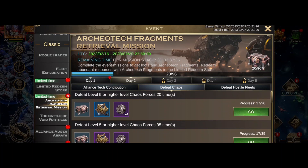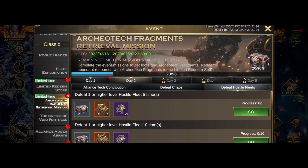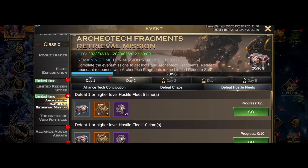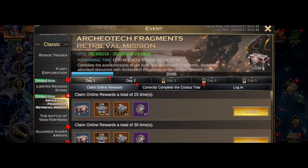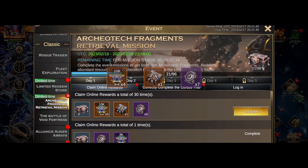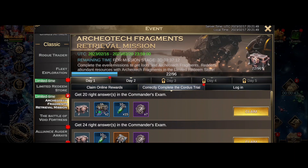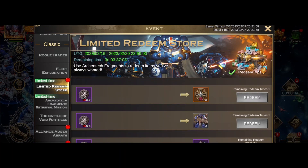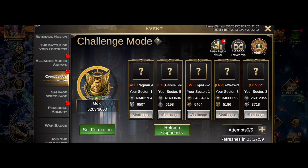We still have a few days left, and one of these days will have a mission for the auger array scan, so they kind of mine up together. Hostile fleets I haven't touched yet — I'll do them in the future. Day five will probably be the day I unload on all those. Claim online rewards — seems like I've done all those. Cordis trial is done too, and I'm working nicely through this one. I'm almost there to get another legendary tech frag.